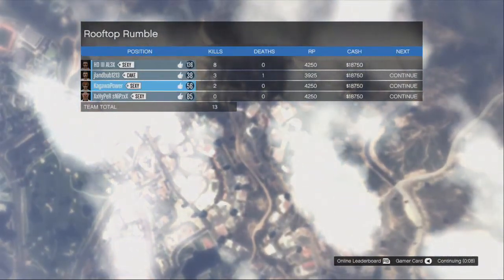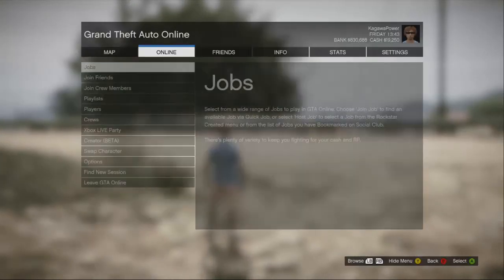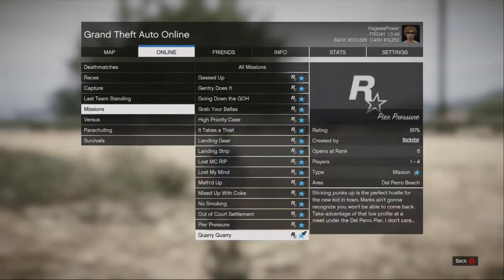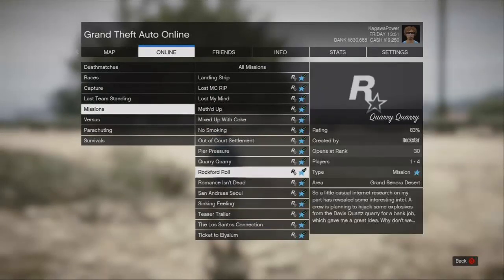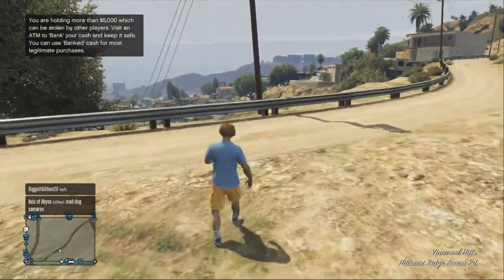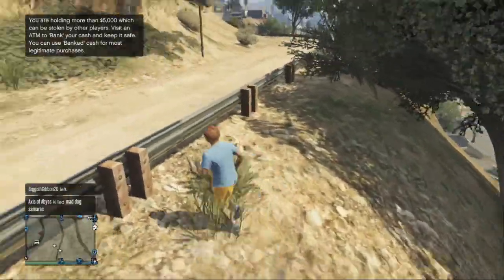I'll show you how to get this job quickly. Go to Online, then go to Jobs, then Host a Job, Rockstar Created, go to Missions, go all the way down. I can't get this because I'm not level 75, but if you are level 75, it's called Rooftop Rumble — it should be around the R's. Click on it, invite your friends, put it on hard, and done. You've got $18,750 in the bank and 4,000 XP. Easy leveling up, easy to unlock stuff. Done.